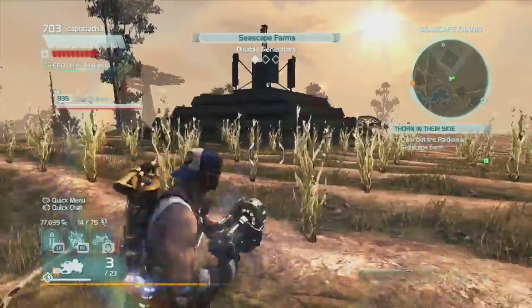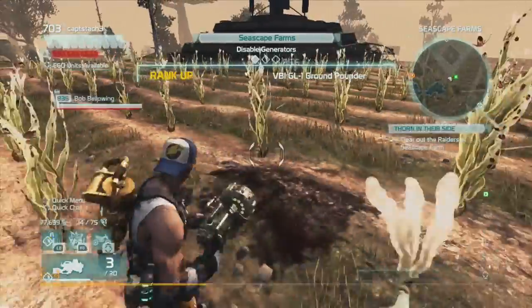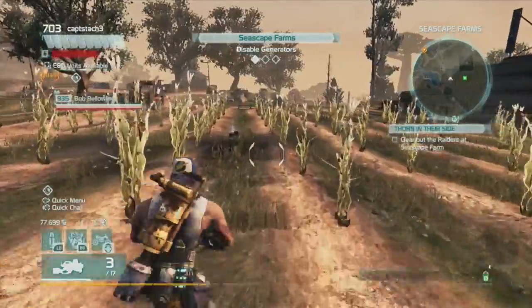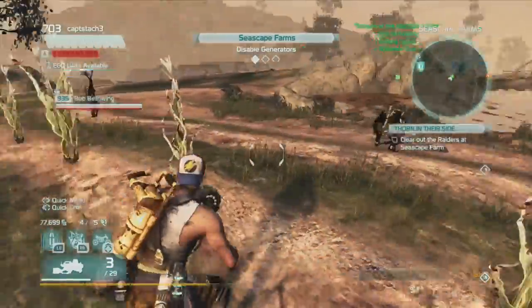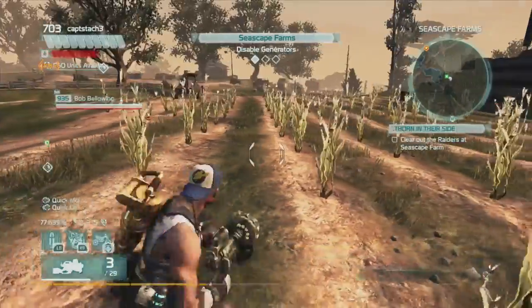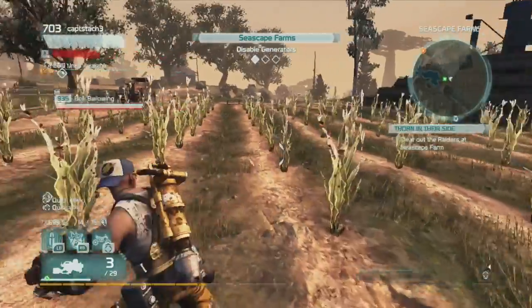Then you grab your area effect weapon. I'll be using the ground pounder because that's what I have — just leveled it up there. I don't want to sell it because this is my only one. So I'm guesstimating that it's around in that area. Bob is bellowing, keeping my little buddies up. And we're going to triangulate their shooting right there.